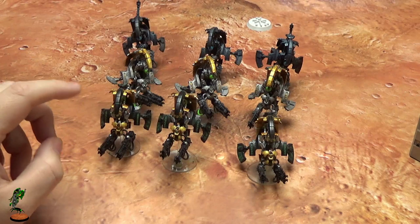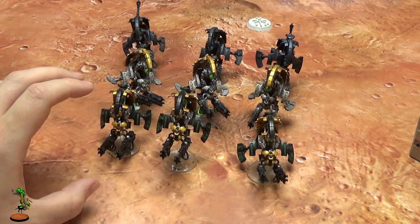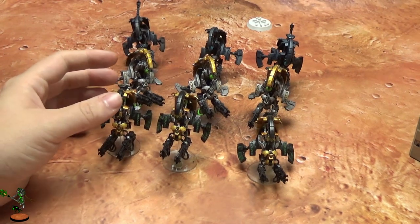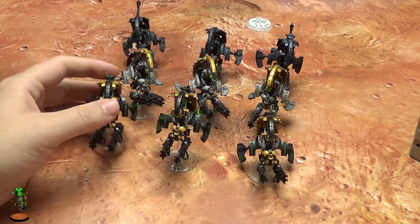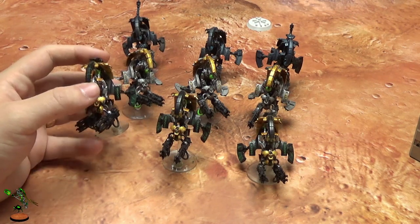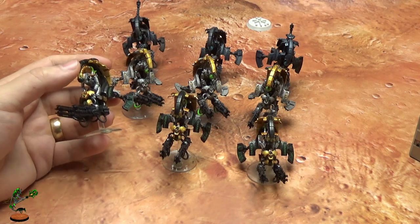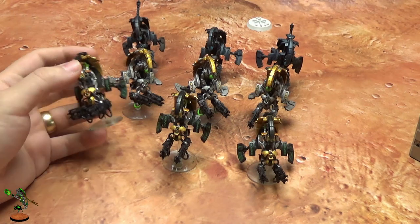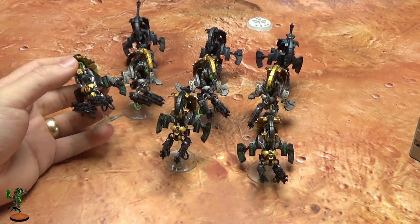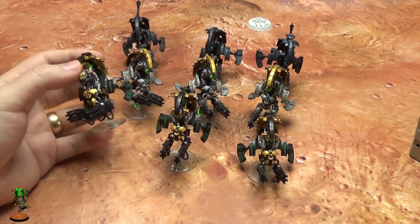The top two I'd pick are the Nephrekh dynasty. You have the ability to move 14 inches and automatically get a 6 on your advance roll, so 20-inch movement is game changing. So many times I've had one Tomb Blade left, used my 20-inch move, hid out of line of sight, and 2 turns later I've come out with 7 Tomb Blades. It can save your unit so easily.